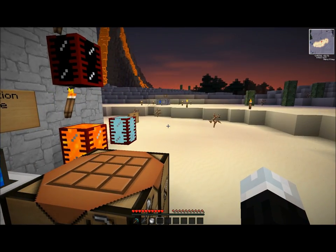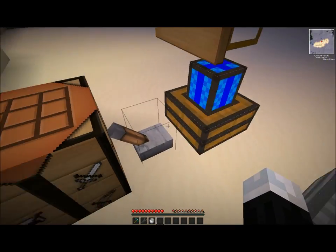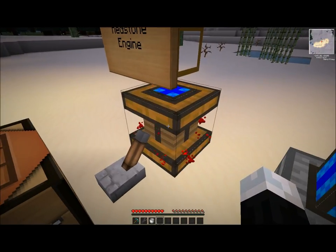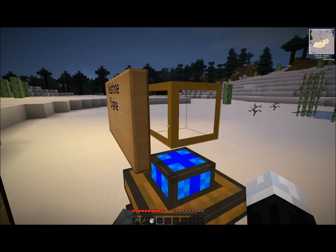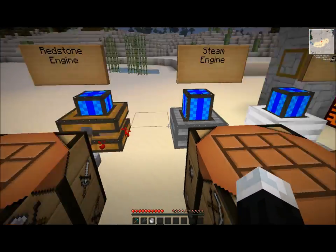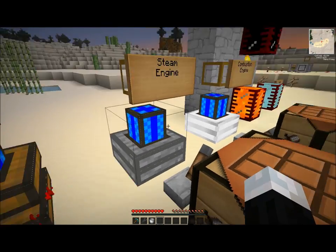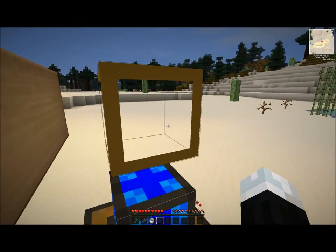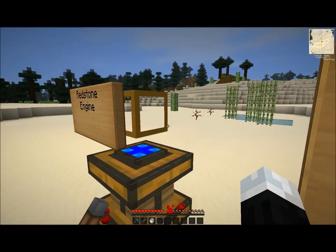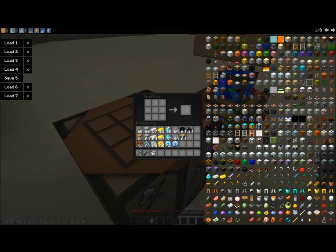The redstone engine is a very simple engine. It has no fuel requirements other than redstone. When we turn that on, you'll notice the engine starts to pump. The engine itself is not very powerful. It's good for extracting items from wood tubes or fuel tanks, or even water tanks. Beyond that, it's not very good for operating any machinery in Buildcraft. These other two engines are much better. When a redstone engine is hooked to a wood pipe, the engine will only pull one block at a time from whatever it's connected to — for example, a treasure chest or a furnace.